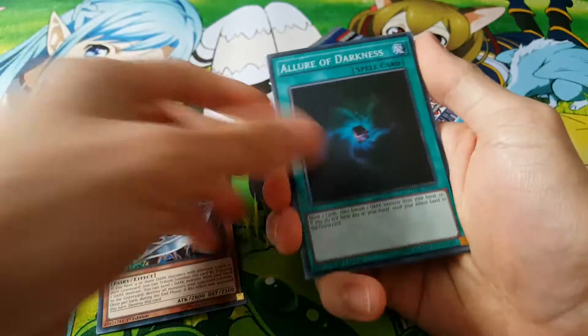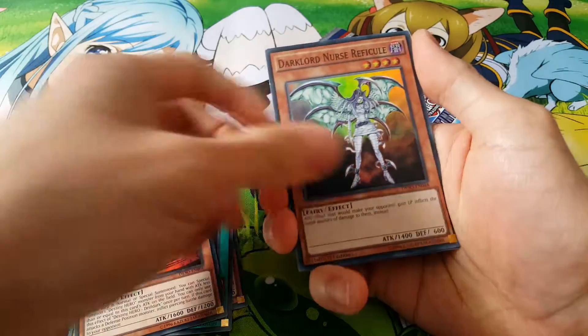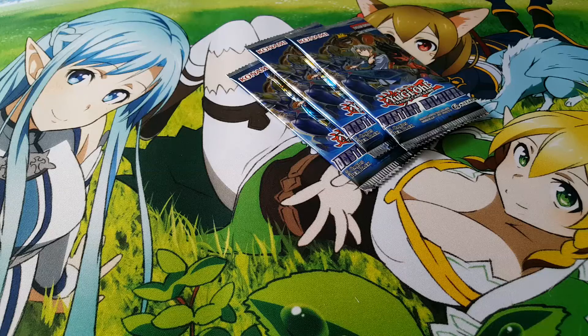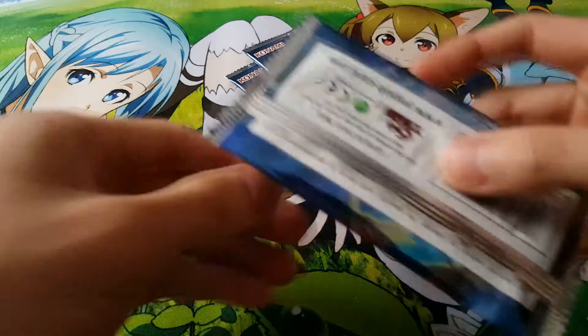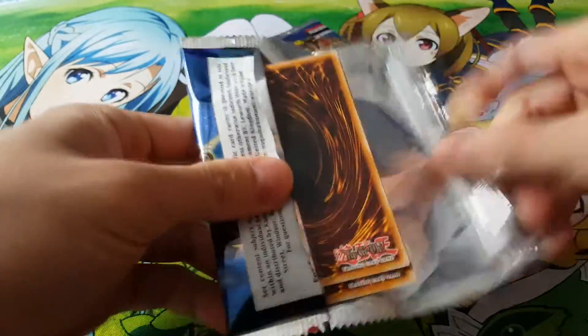Dark Lord Zerato, great reprint. A Law of Darkness, really nice. Drill Dark again. A Dark Lord Nurse Refecule. And a D-Fusion as our secret, really nice. Alright, so we got three more packs left. I pretty much just adjusted the lighting here, so hopefully it's a little better for you guys to see, but I have been telling you guys what the cards were.